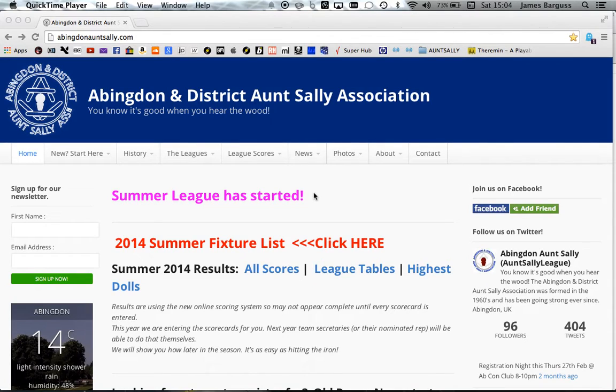Hello again, this is your Chairman. This little tutorial is going to show you how to submit a match card online. The usual rules apply: the winning team will be the ones to enter the match card and then post it to the league secretary, Graham Brown. It may benefit the losing team to take a picture of the card or make a note of the scores. Once you've entered the scores into the website, you will then send the card to the league secretary. When he gets that card, he's going to check to make sure that what's on the card is accurate and is reflected on the website. To do this, you're going to need to have registered with the Aunt Sally website to get a username and password. That will be on a previous tutorial I've already done, so check the website for that.